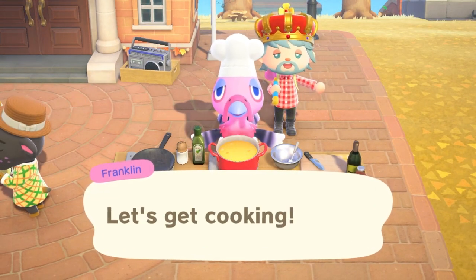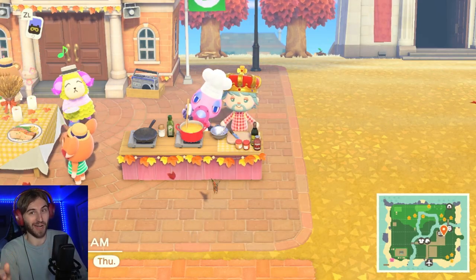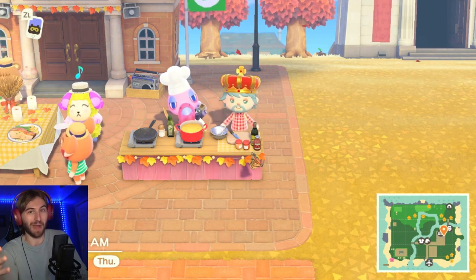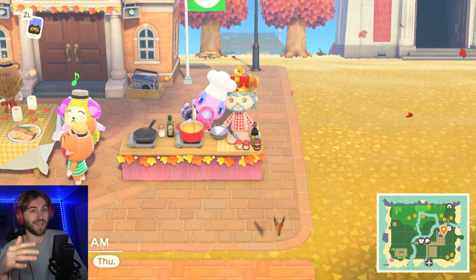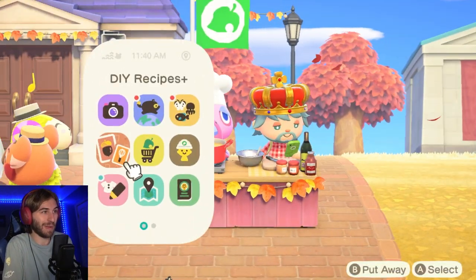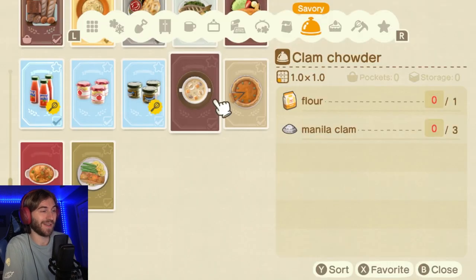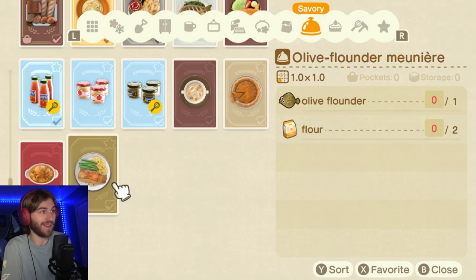Here's where it gets interesting. Spoiler alert — if you don't want it spoiled, you might want to click off the video. The final reward was new recipes. We actually unlocked all the recipes we made for Franklin: the clam chowder, the pumpkin pie, the gratin, and the fish recipe.